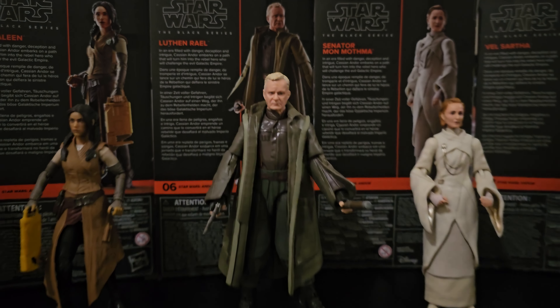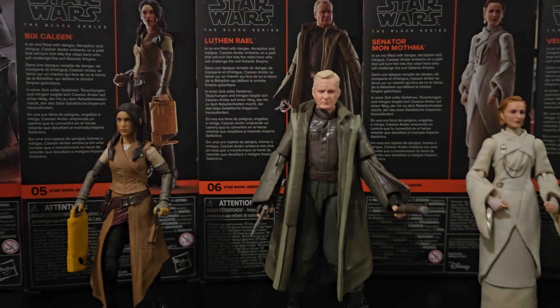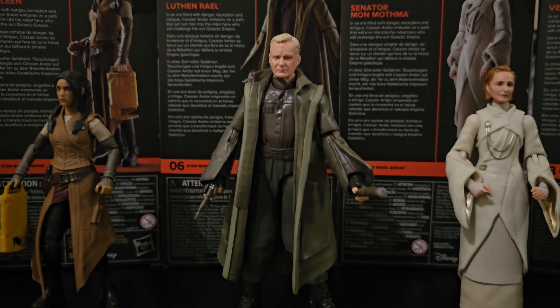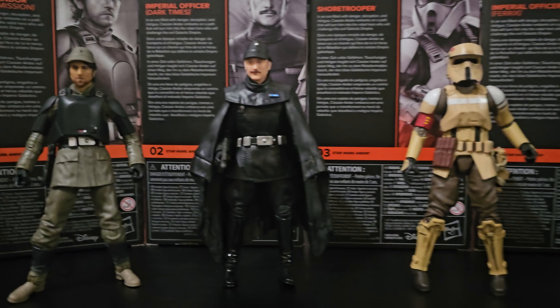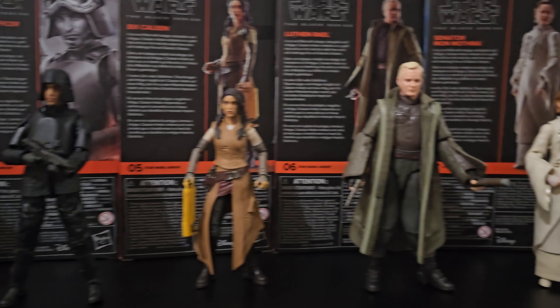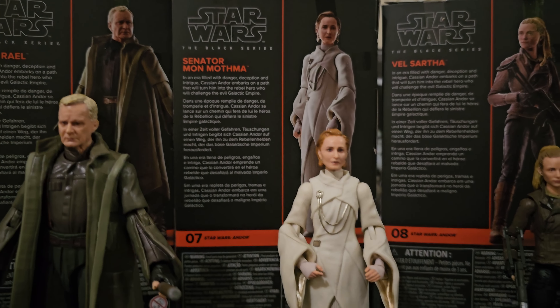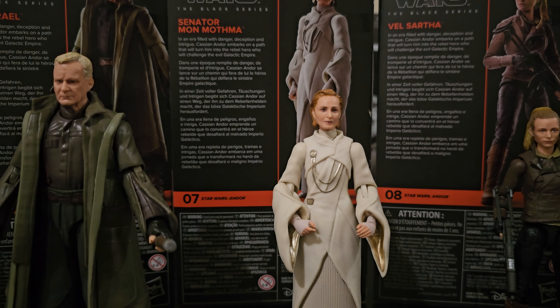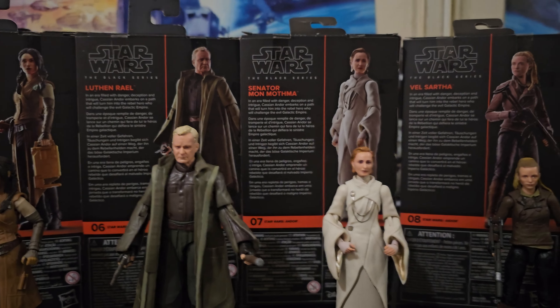Luthun Rao. He's an important character in the show. Pity he didn't come with a soft goods robe — probably the same should be said for that guy, with the plastic. Senator Mon Mothma, number seven.